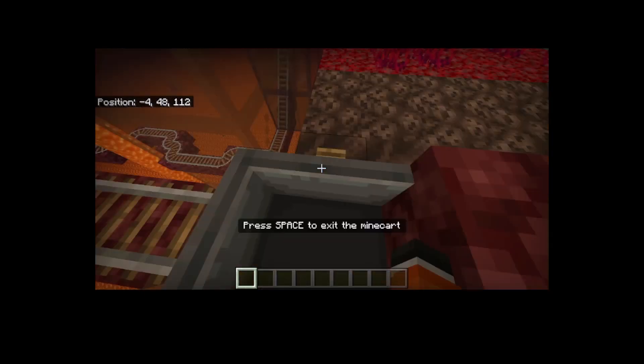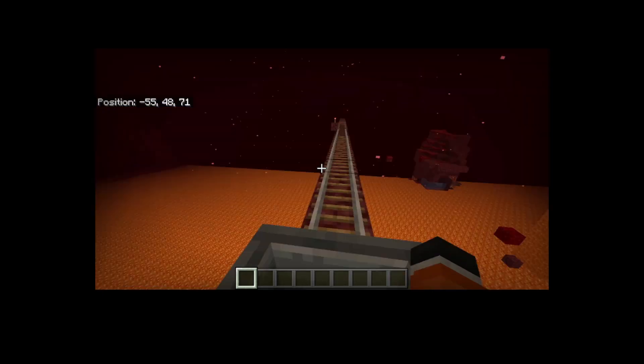So if you just press this — this one's not really that windy, it's just a smooth, long path. It does get a little windy towards the end, but for the most part it's just straight. There you go, it just leads you here. These roller coasters just lead you to different parts throughout the nether.